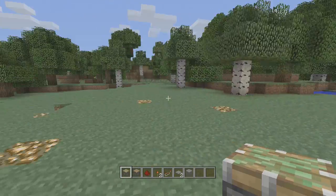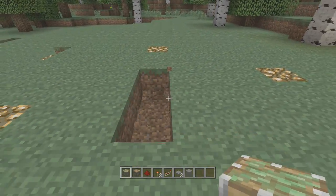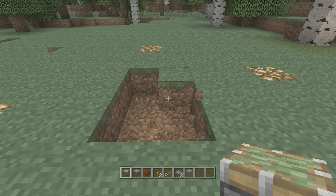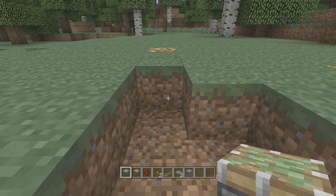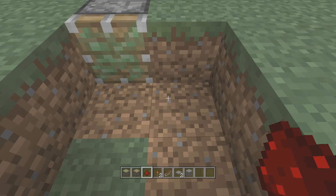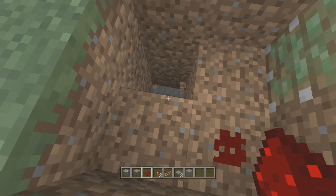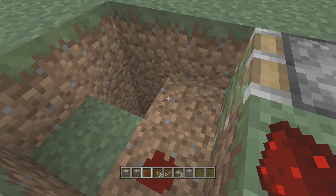Now that you have your convincing area selected and made, you want to dig out an area that is 3 long followed by another area next to it that is 2 long. At the end of the 3 long section you want to place a sticky piston and then redstone dust in the 2 long section. Right here where I am breaking the blocks out is actually where the pitfall is going to be.